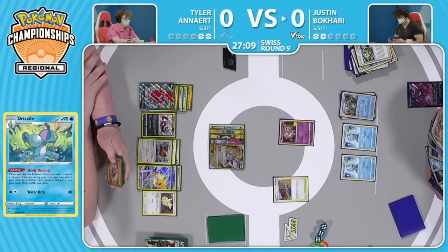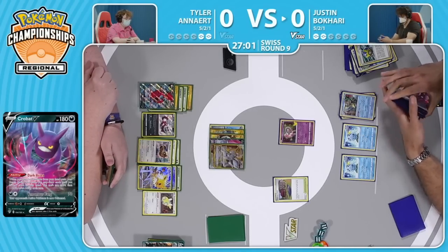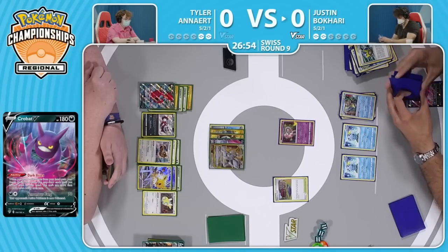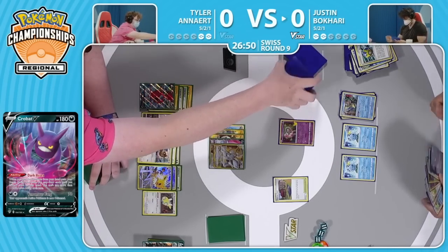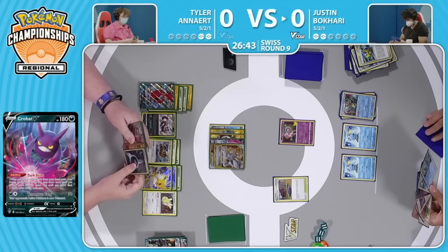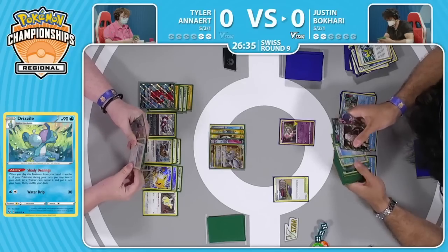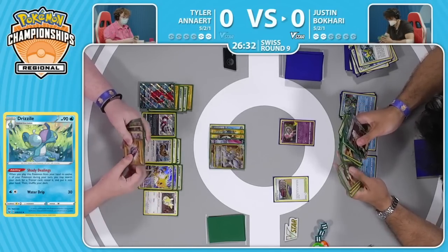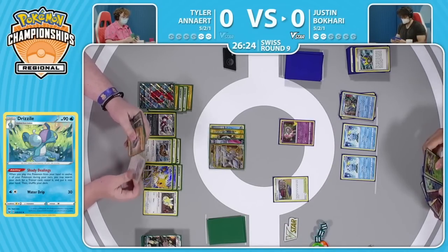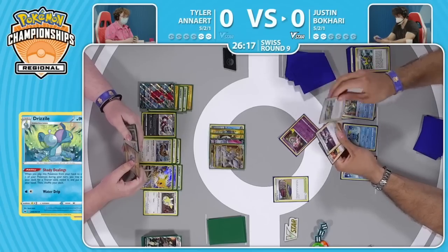Justin's really deciding how to sequence this — Mysterious Tale is like one piece short because Drizzile can find Boss and the other Drizzile can find the Choice Belt or the Energy Search. I see the Choice Belt and the Boss, but I don't know if there's a way to search the energy out. Potentially there is — there's the Evolution Incense. Looks like Justin thinning in preparation for Mysterious Tale to look at the top six cards and try to find some way to put this together. He is thinning as much as he possibly can. There it is off the Quick Ball — Crobat V found! Justin's going to try to sequence this as best as possible.